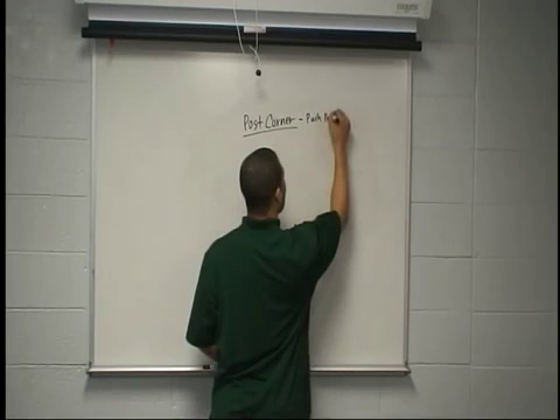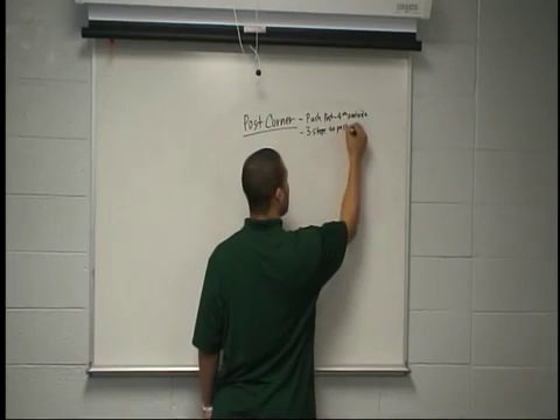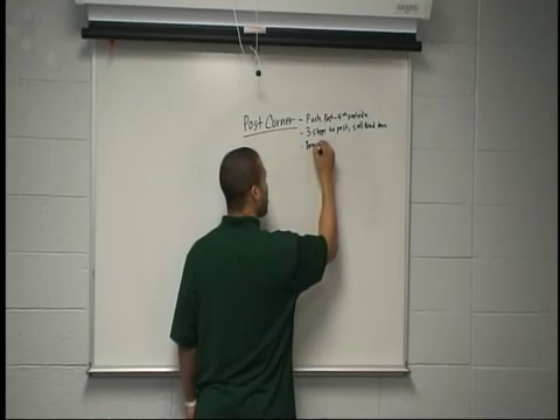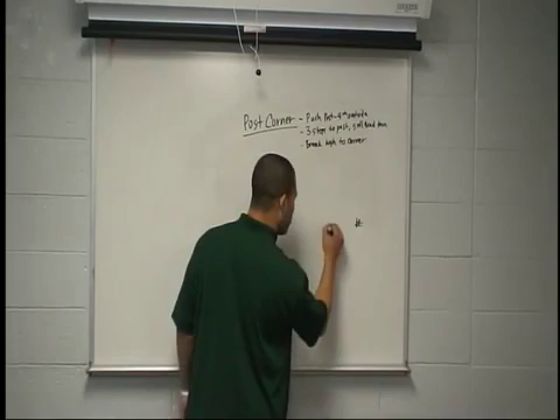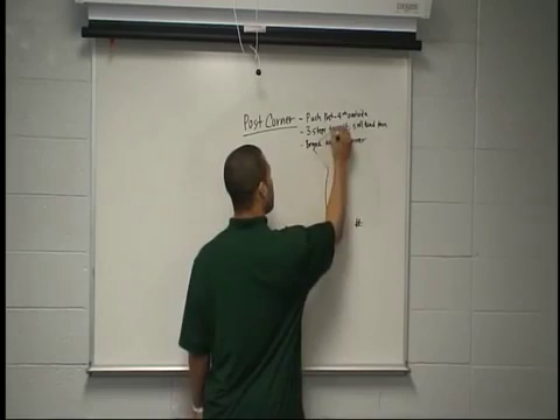So we've got to push the post on the fourth outside step, three steps to post. Sell it with the head turn, then break high to the corner. With the numbers, we want to bring that split in a little bit to create more space out here to break out. We're going to work up to the post on the fourth outside step, bursting to the post, and then coming out to the corner — post corner. Got to sell it.